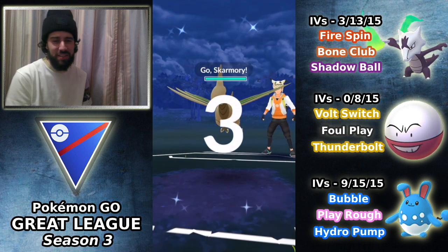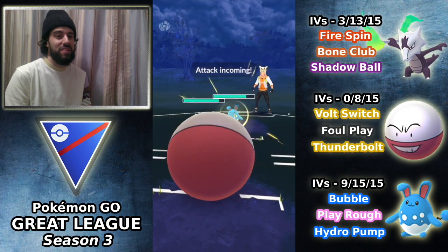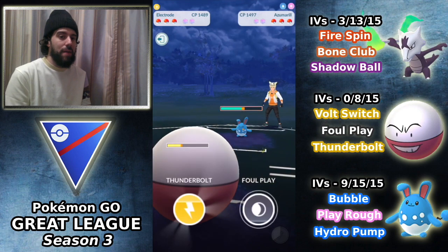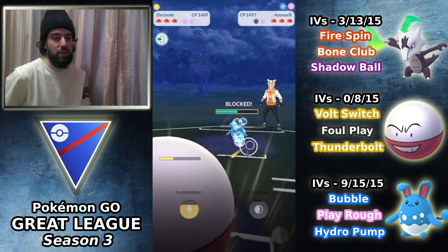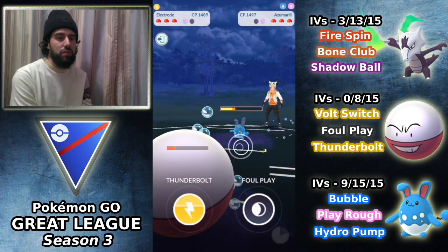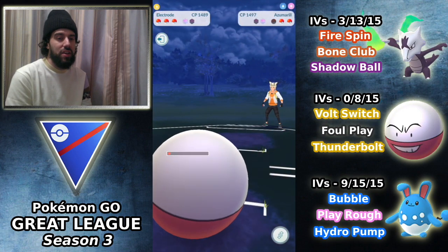Next match against William Yon — against Skarmory here, and this is a pretty good lead for us. Opponent switches to Azumarill, I bring in Electrode. I believe this should only be an Ice Beam because it was only about five bubbles. We do take the Ice Beam — it does so much damage — but I go for the Thunderbolt to knock out the Azumarill. They shield. At this point they're close to a charge move, so I have to shield, and I consider going for the Foul Play and farming down with Full Switch — though it's very close. I go for the Foul Play.